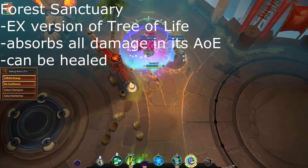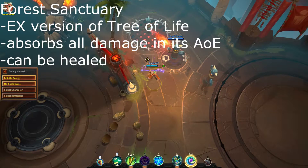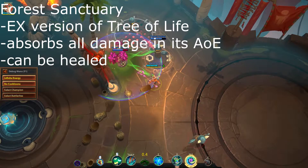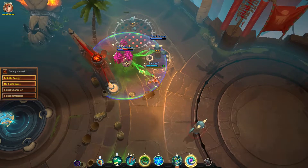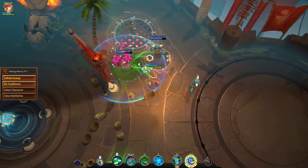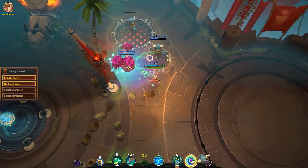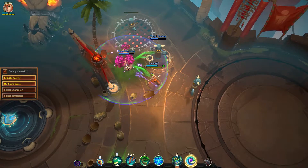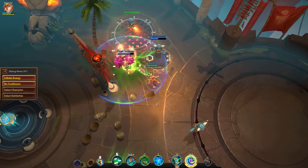Remember when I called Tech situational? The same definitely cannot be said about Blossom's third special ability, Forest Sanctuary. This upgraded version of Tree of Life blocks all damage done to you or your allies in its area of effect, making it extremely useful in every teamfight. The tree can still be destroyed and won't protect you from status effects, so try not to rely on it too much. Although the Sanctuary provides no healing by itself, it can still be used to heal your allies with the right battle rights — but more about that later.